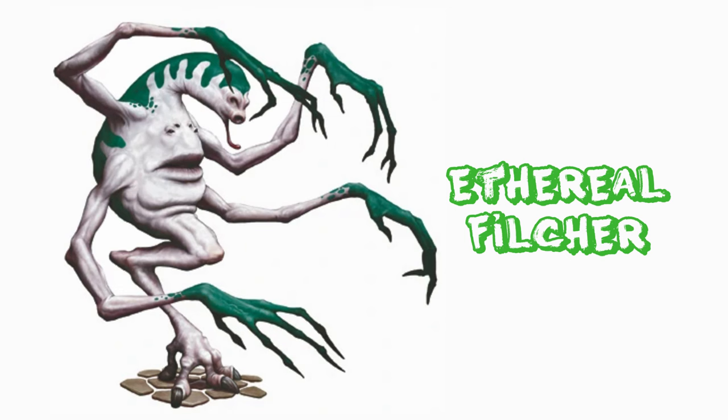The Ethereal Filcher is a medium-sized aberration. It's a sneaky creature with 5d8 hit points. It's listed in the 3rd edition world as a challenge rating 3, so not necessarily something that's going to kill your low-level party, but it could be an interesting challenge. They have a speed of 40 feet, which is actually pretty fast, and an armor class of 17. They have a bite attack with a reach of 5 feet. Special qualities are Ethereal Jaunt and Detect Magic.